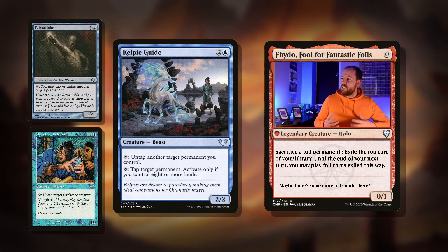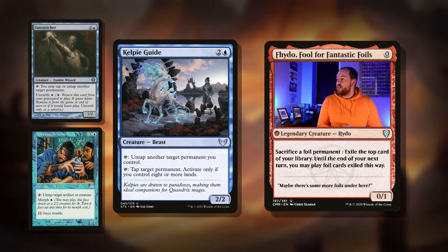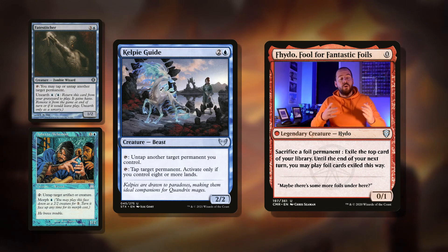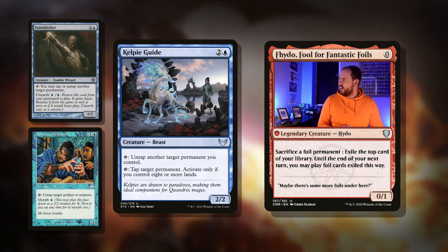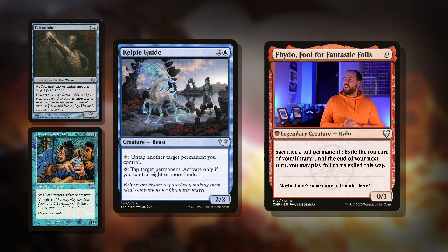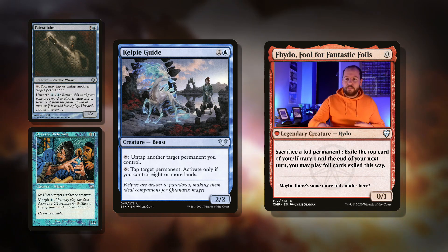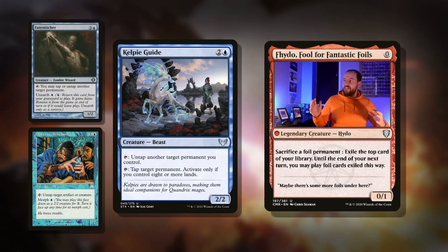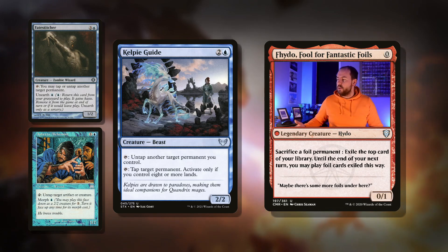Here are a couple of similar cards I'd run as the ramp package for this deck. Kelpie Guide: three mana, 2/2 Beast. Tap to untap another target permanent you control — so that could be our commander and a land. Amazing. It can also tap a target permanent, activated only if you control eight or more lands. So when you get to eight lands, say your opponent has a Blightsteel Colossus and you're on nine infect with only a couple of little creatures — this can keep the Blightsteel tapped down and you're not going to die, which is always advisable.